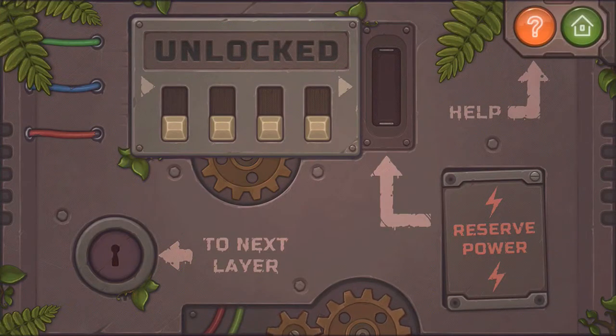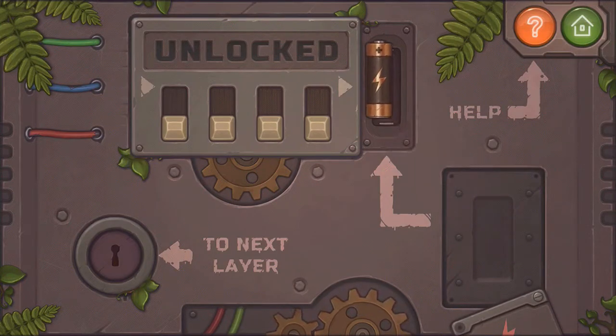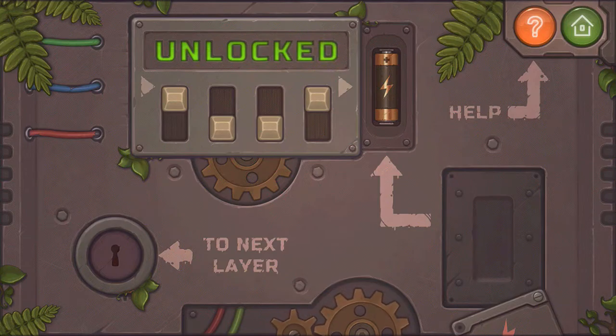First, tap the reserve power until it falls off and move the battery over here. Next you want to tap this and this. Now it says unlocked.